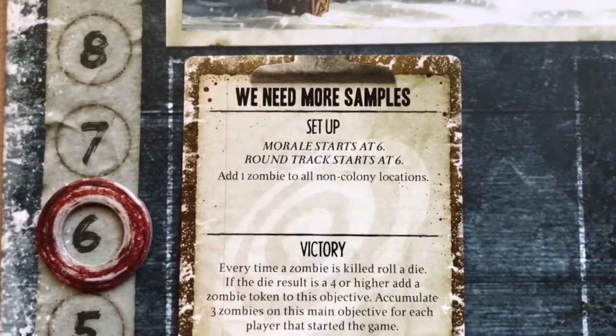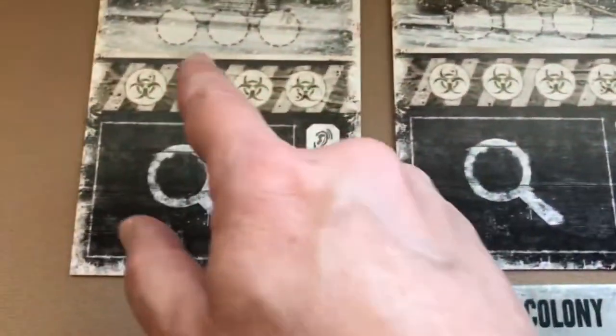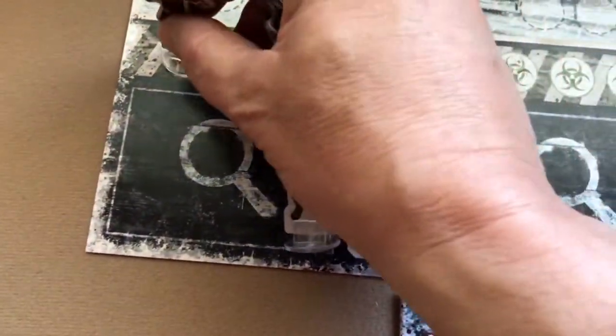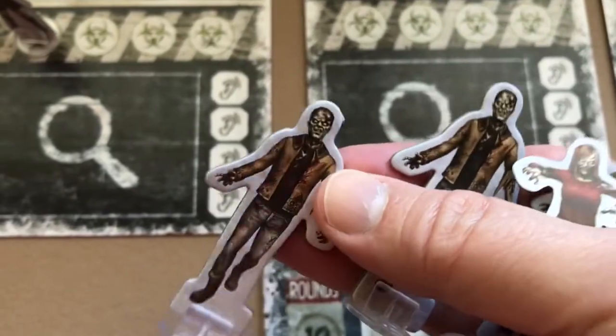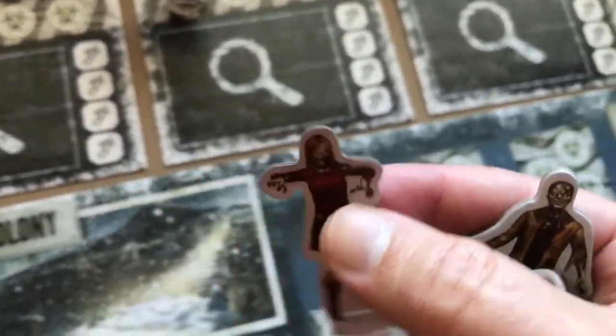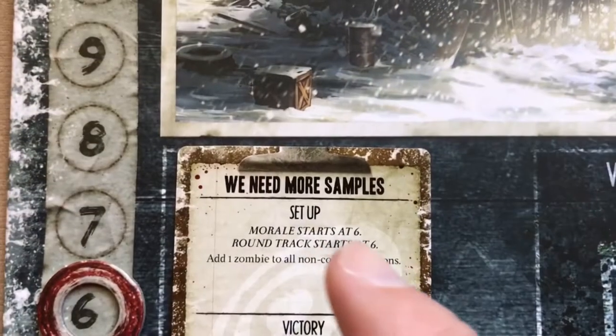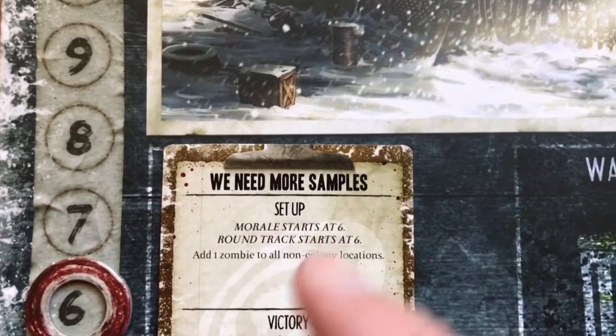The setup also says to add one zombie to all non-colony locations. These are the entrance spaces at each location, so place one zombie standee on each of the non-colony locations. That's all there is for setup specific to the 'We Need More Samples' objective. Give each player a player reference sheet, which lists the round summary and actions you can take on your turn.